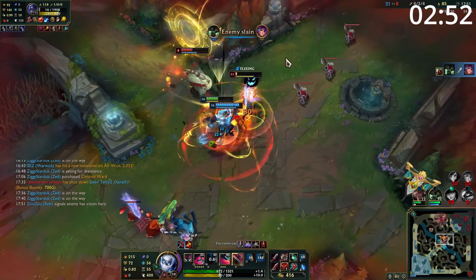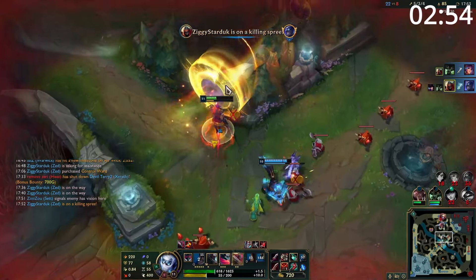When teamfighting, wait until after the teamfight has started to flank onto their backline. Use your W and your ultimate to get onto a squishy champion and blow them up with your insane amount of damage before jumping back to a shadow.